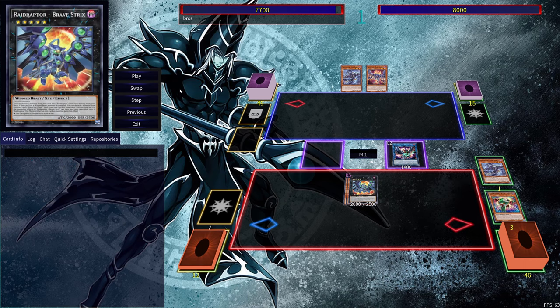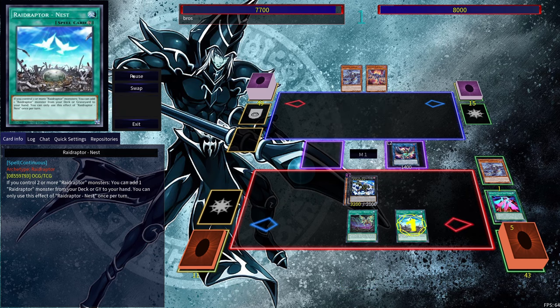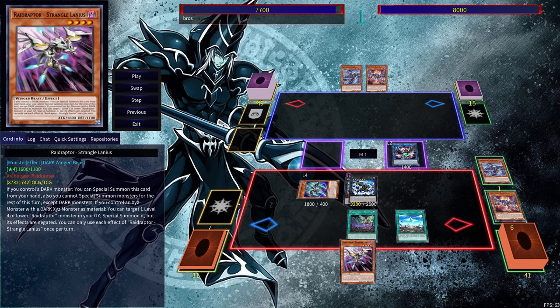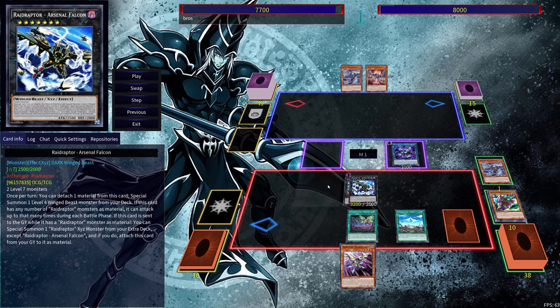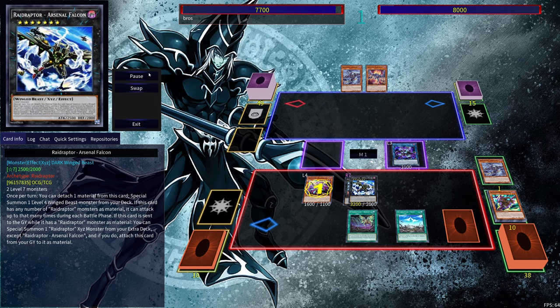But now we can use Norton Lanius, increase their level by 1. Go into Bravestrix, detach material. Get ourselves the Raid Raptor Roost, and then we can search out the Rank-Up Magic Skip Force — so that's just so we can go into the Arsenal Falcon, and that's exactly what we're going to do. Then we can use Roost here to search out the Nest. Activate Nest in order to search out the Strangle Lanius, detach the material. So here you just want to make sure that you don't detach the Exceed monster, because you do want to have a dark Exceed monster with a dark Exceed material in order to use Strangle Lanius' effect. Then we're going to use Tribule Lanius' effect in order to ditch the Raider's Wing. Get out Strangle Lanius, activate its effect, bring out the monster for free.